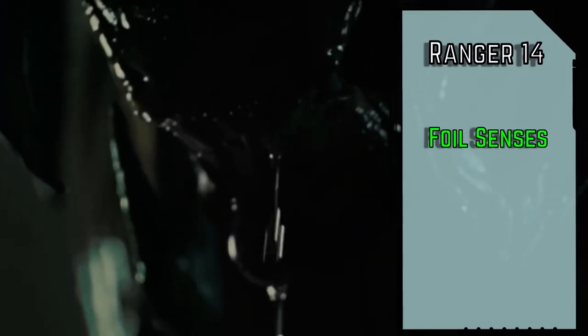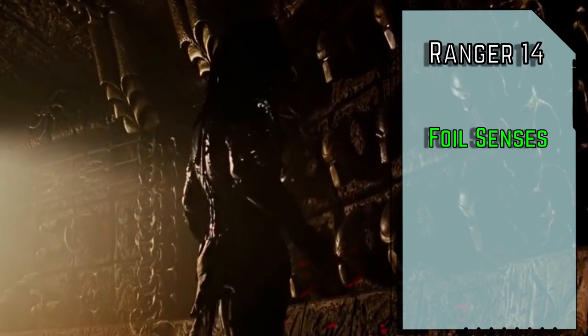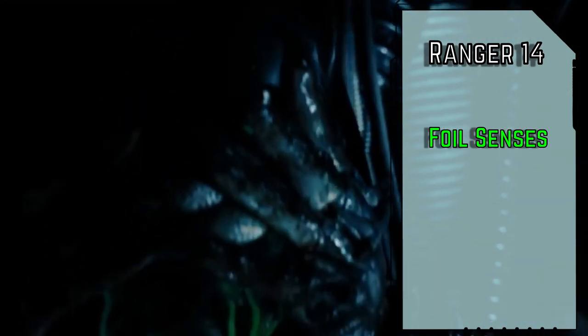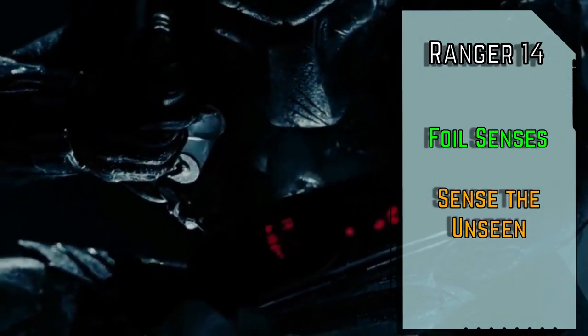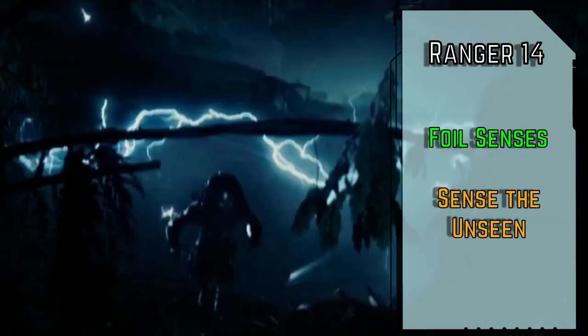We'll take Foil Senses to automatically take into account special senses whenever you attempt to avoid notice, hide, or sneak — useful for when you're hunting the actual most dangerous prey for a Yautja. Unless they have Sense the Unseen to make undetected creatures in the area merely hidden to them as a reaction to failing a seek check. He may not know exactly where you are, but he knows you're there.